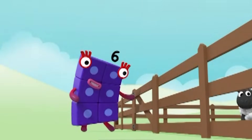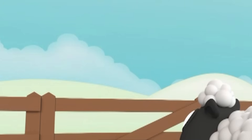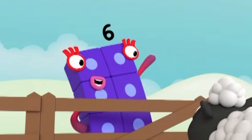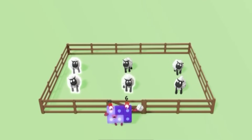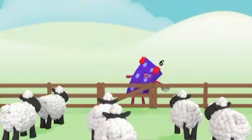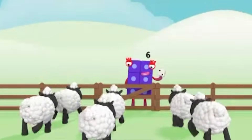Let's roll — a two. Okay sheep, here's what to do. Arrange yourselves in groups of two. One, two, one, two, one, two, one, two. Six is the same as three lots of two. I know that now, thanks to you.